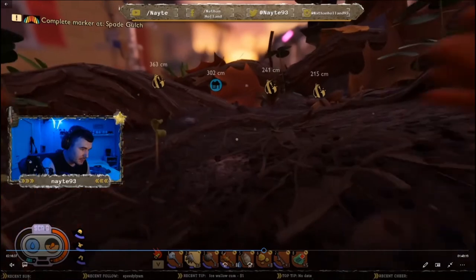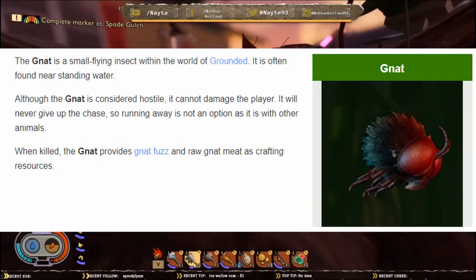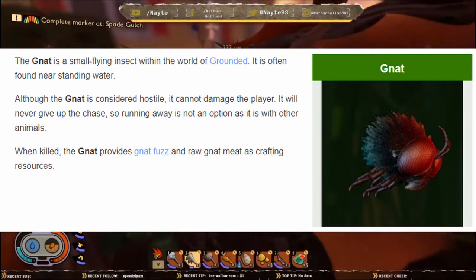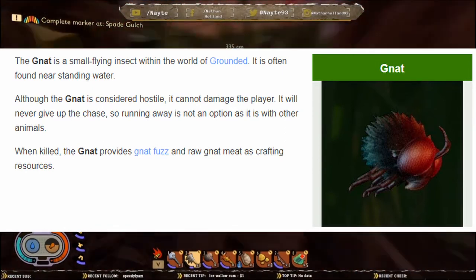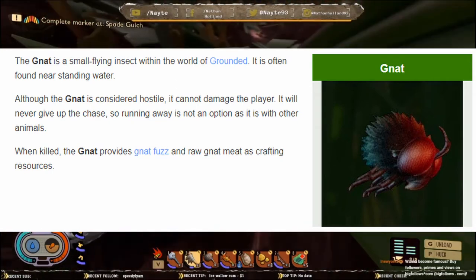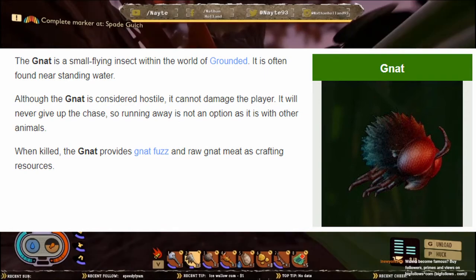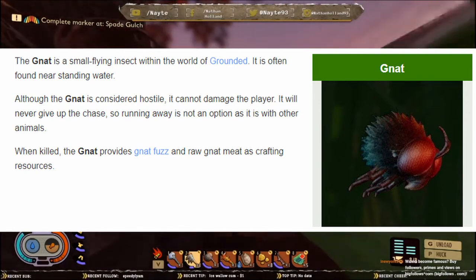Moving on to the gnat. The gnat is a small flying insect found in the world of Grounded, often near standing water. Although the gnat is considered hostile, it cannot actually damage the player. It will never give up the chase — running away is not an option for it as it is with other animals. When killed, the gnat provides gnat fuzz and raw gnat meat as crafting resources, and gnat fuzz is definitely something you'll need.